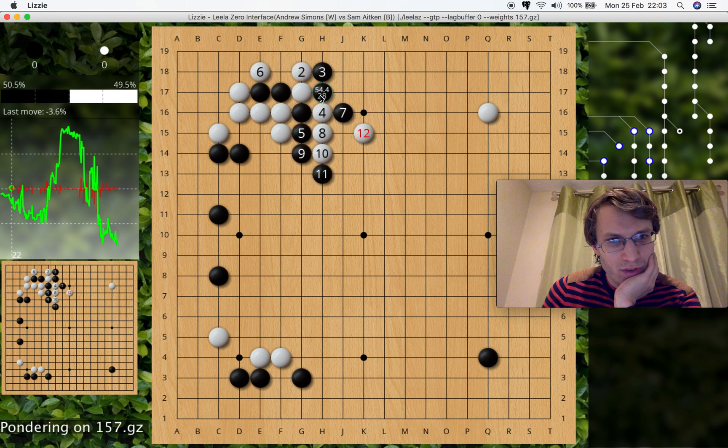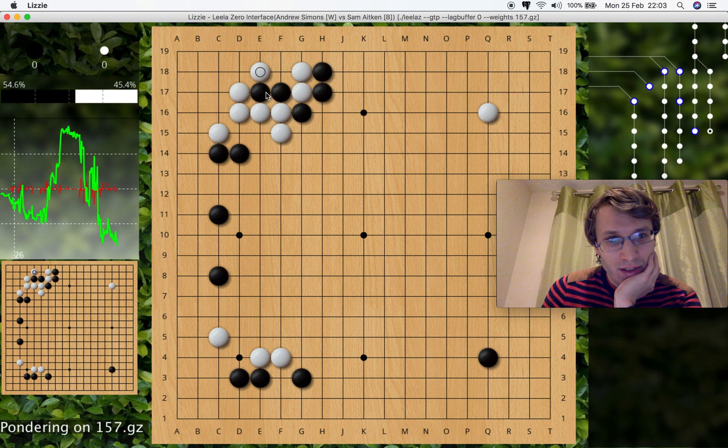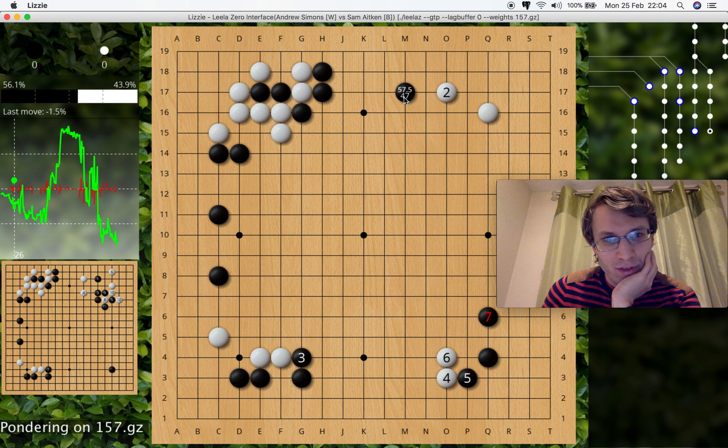White says, I just sacrifice. Going like this. Then black's already happy to have made a nice group over here. Black's at 57% if he plays this move.